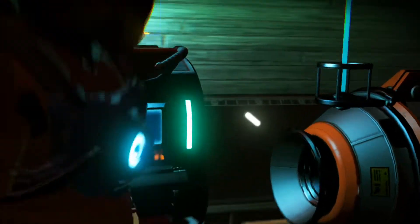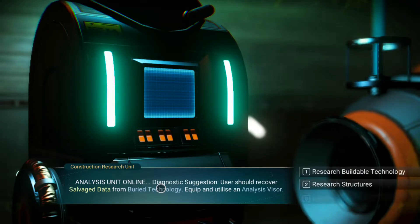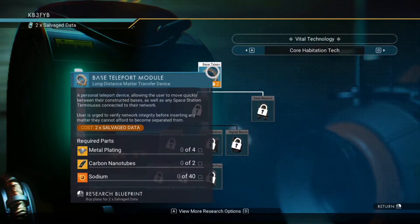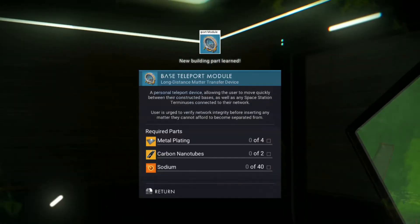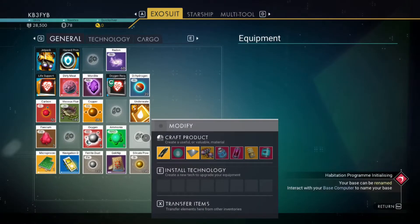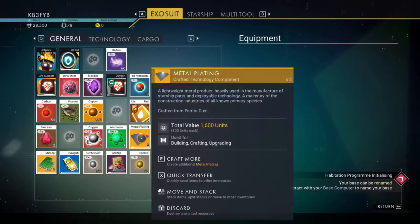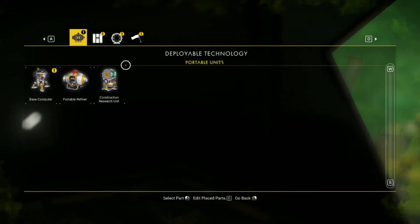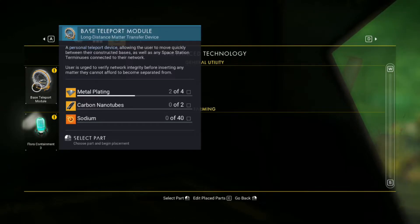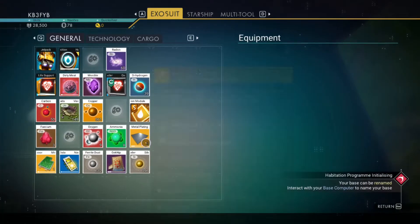And now construction research units. I research buildable technology and I learn how to teleport. I need sodium, metal plating, and carbon nanotubes. Let's see how much metal plating did I take again — four. I thought so, I was running short of the stuff.